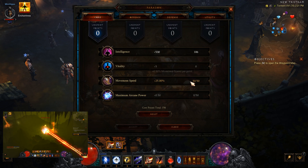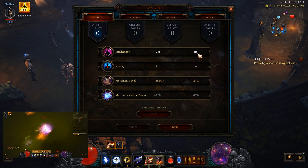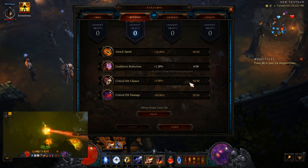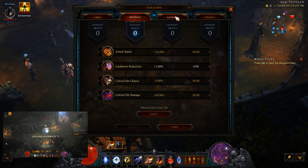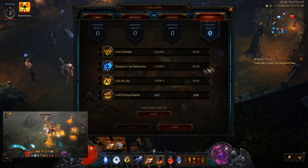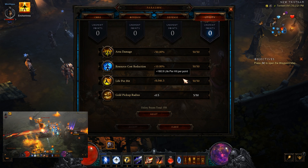Paragon: 106 in Intelligence, and then of course Move Speed. Went for Crit Hit Chance, Crit Hit Damage, Attack Speed, Resist All, Life, Armor, and then Area Damage, Resource Cost Reduction, and Life Per Hit.